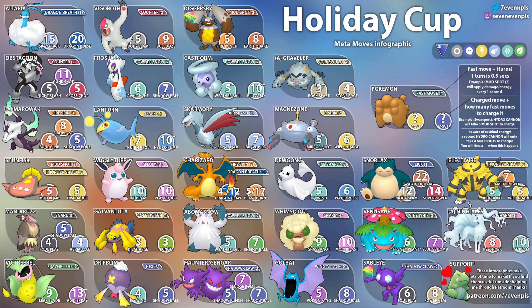Next up we have Diggersby. If you don't have a good IV one, it could theoretically reach around 1499-1500 CP at level 40. But if you give it XL candies and have a good PvP IV, you can level it beyond that and get it tankier. It's basically a Groudon in the Great League — it has Mud Shot. Five Mud Shots to get to Fire Punch and eight to get to Earthquake. Really good Pokemon if people have it and especially with XL candies.